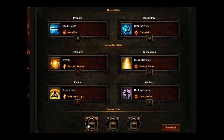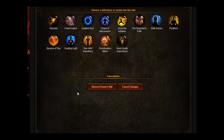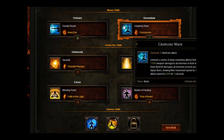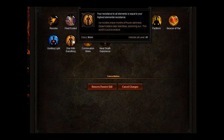You need some passive skills to complement it. Go for Transcendence — every point of spirit spent heals you. You want to go for Seize the Initiative — your armour is increased by 100% of your dexterity, since dexterity is one of the main stats of the monk, so you should get a good armour boost from that. Your last one, you want to go for One With Everything — your resistance to all elements is equal to your highest elemental resistance.